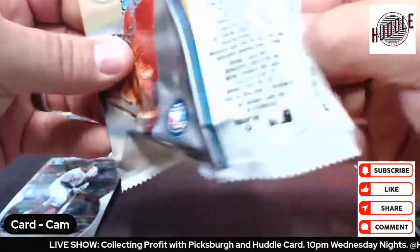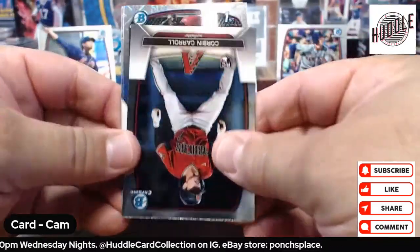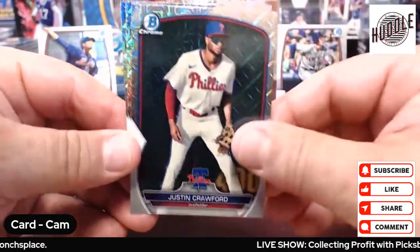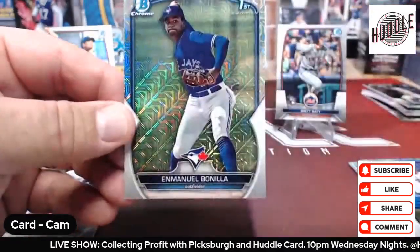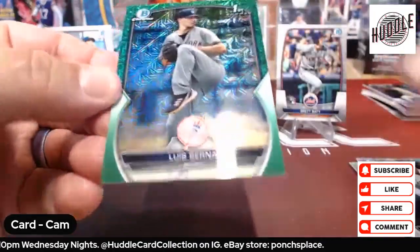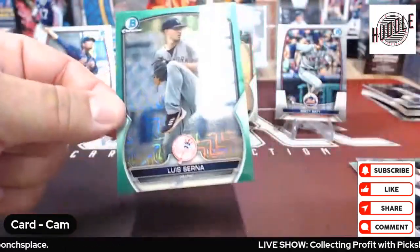I'd really like to see a Jackson Holiday. Let's put Mr. Corbin back on there. No color in this one. Alright, here we go — a first of Torres, Montez, Justin Crawford — a first — Capirin, pretty decent one, and Emmanuel Bonia. Alright, so what do we got? It's a first, it's a Yankee, it's a green, and it's numbered 10/99 — Luis Cerna.